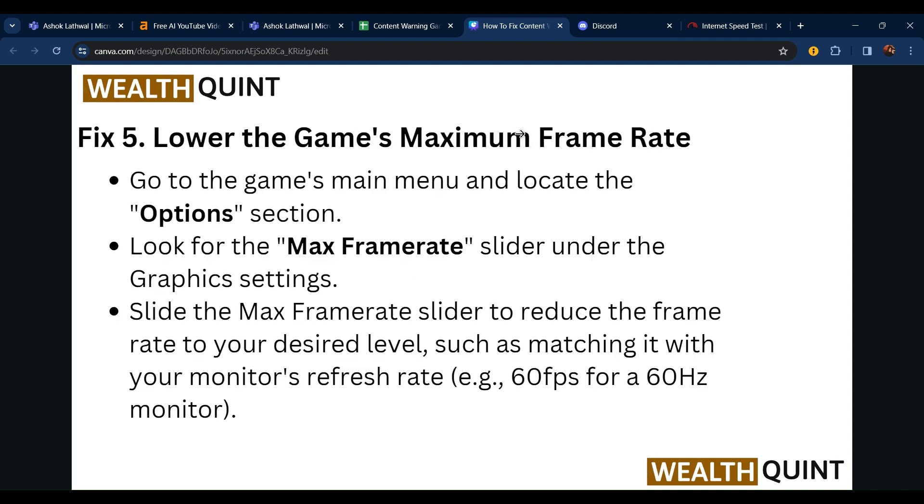Fifth, lower the game's maximum frame rate. Go to the game's main menu and look in the Options section. Look for the maximum frame rate slider under the graphics settings. Adjust the maximum frame rate slider to reduce it to your desired level, such as matching it with your monitor's refresh rate.